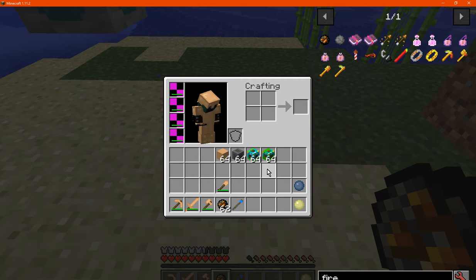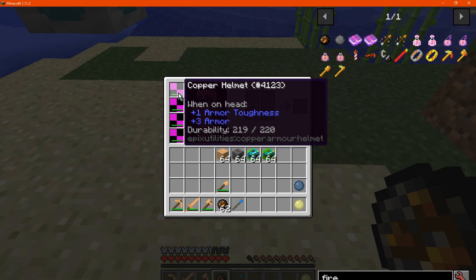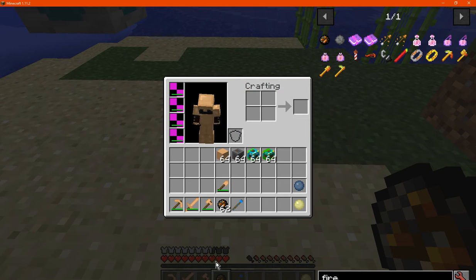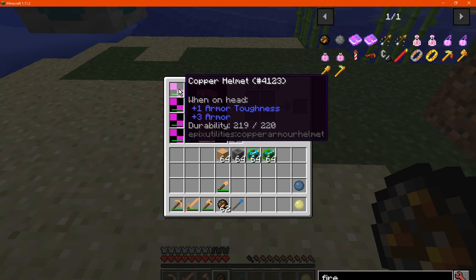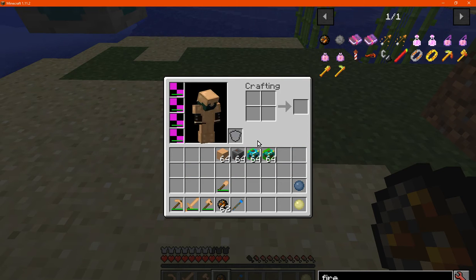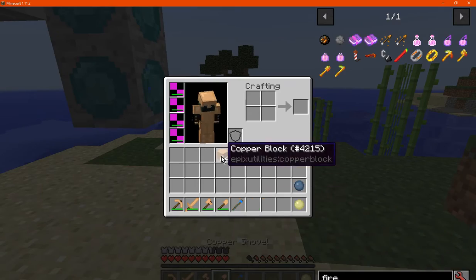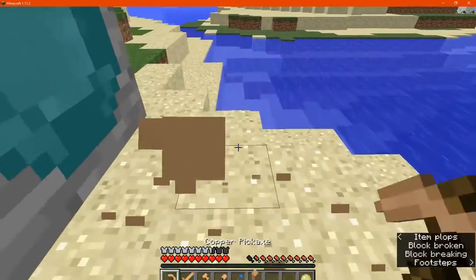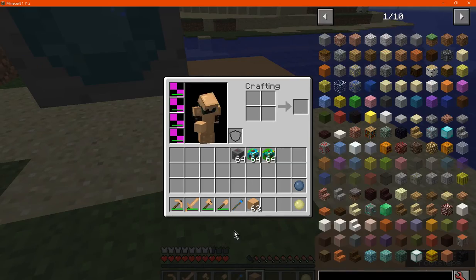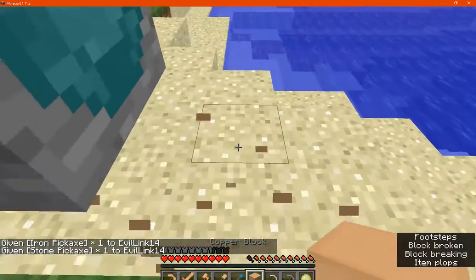We've got copper also as an armor set option, which is above iron but in between iron and diamond. It seems to be the same or possibly a bit higher on the armor bar in protection, and durability is definitely a lot higher. There's an obviously broken texture on the items, but the actual wearing of it on your character is fine. Copper block also has a decoration block version as well.